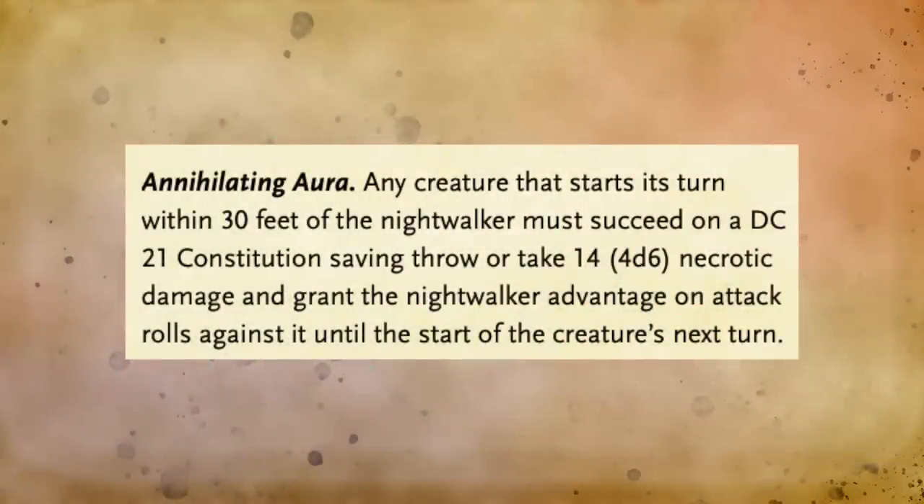The Nightwalker has a speed of 40 feet and a flying speed of 40 feet as well. It is a huge undead creature — quite unique in that it is transformed and born out of the Shadowfell and not necessarily a creature that has been reanimated. It is truly a lost and damned soul that has found the power of oblivion and been turned into a force of simple death. The Nightwalker emits an annihilating aura up to 30 feet away, requiring a constitution save of DC 21 to avoid its effects.